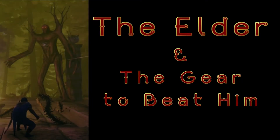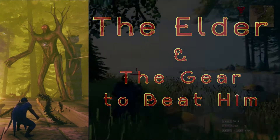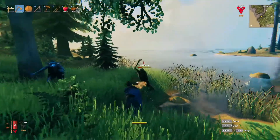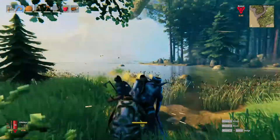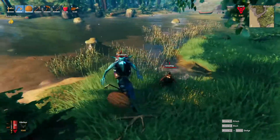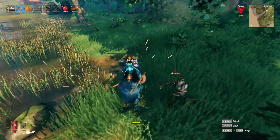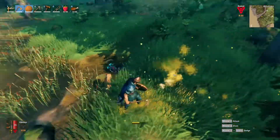The Elder — this vine-shooting, root-spawning stomper and father of the forest — can be pretty easy to fight if you take advantage of the surroundings at his altar. When we left off in our last video, you beat Eikthyr and he dropped a hard antler, which progressed you further and allowed you to craft your first pickaxe.